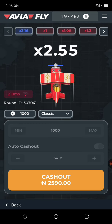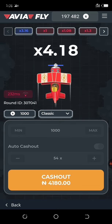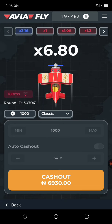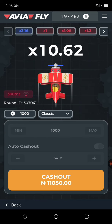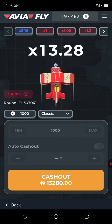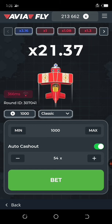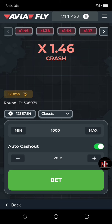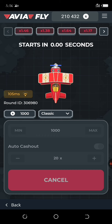Should I cash out? Should I wait? It's very simple to make money — 8,000, 9,000, 10,000, 11,000, 12,000. I didn't cash out. I cashed out at 14,000... 16,000! Wow, it crashed right after. I just made 16,000 naira within five seconds. Very simple.